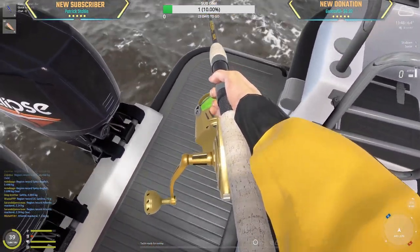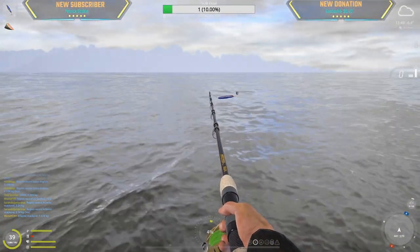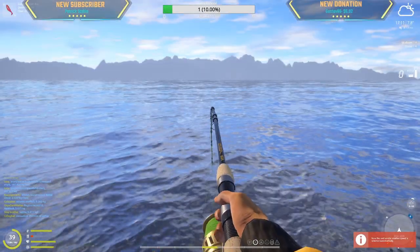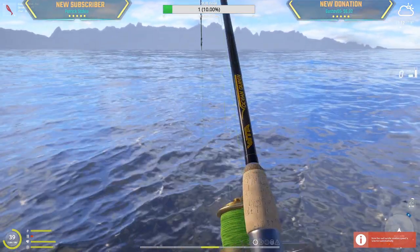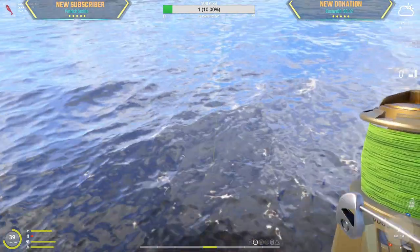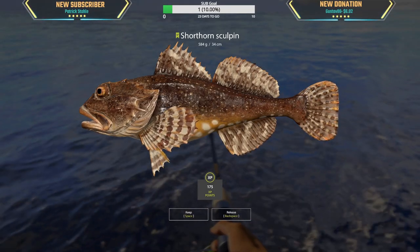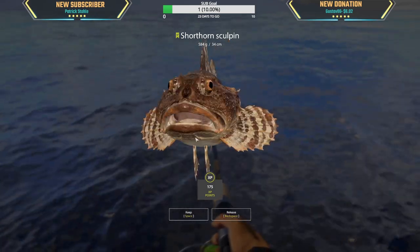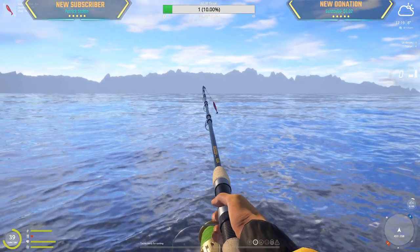I'm yellow — remember, we're wearing yellow. Look at that on the cat fishing setup. Let's see what we got here — 584 grams, scooping. Look at that, that's our biggest one. Now I'm doing marine lure jigging with four rod and lens.